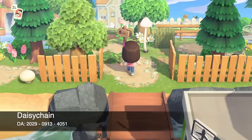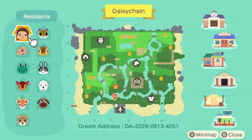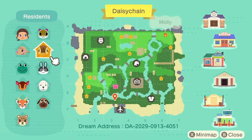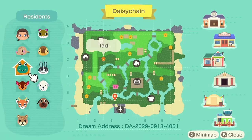Here we are at island number four — it is Daisy Chain. Here is the map for Daisy Chain, with the Dream Address along the bottom. I did a lot of water terraforming on this island. My villagers are Ellie, Tad, Fauna, Bo, Maple, Bee, Daisy, Dottie, Molly, and Silvana. My favorite here is Tad — Tad is so cute. Now Daisy Chain is my cottagecore island. I wanted to do something cottagecore and very pastel, so I went with white, pink, and yellow for my theme, and it came out really cute. It's my first cottagecore island that's just cottagecore.